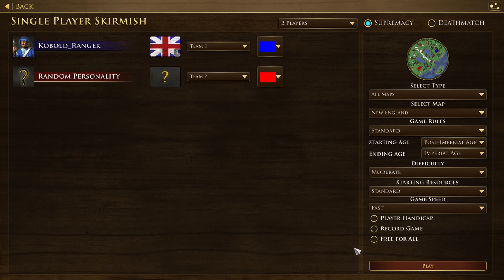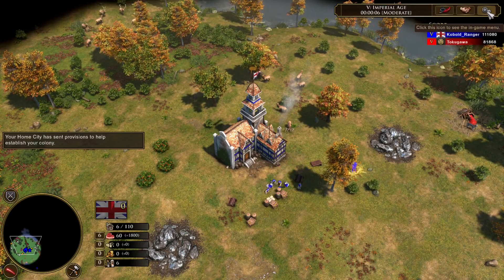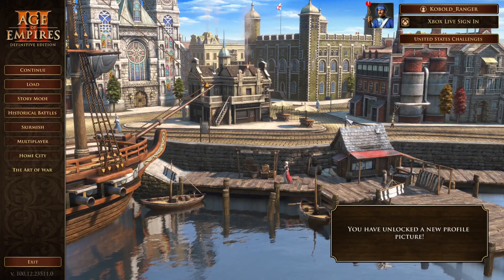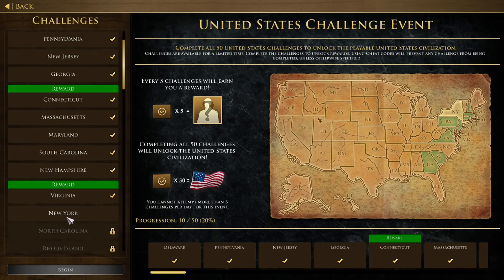It says play on New England with British, so it's already set up — all you gotta do is play. Once you're in the game, just resign, because you'll have played the game pretty much. Just make sure that you resign and don't just quit — resign first, then quit. This one's super easy, and as you can see I've completed it already.